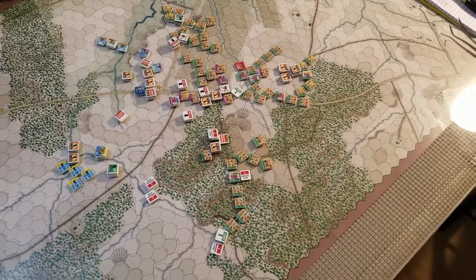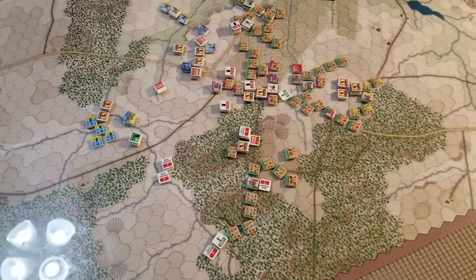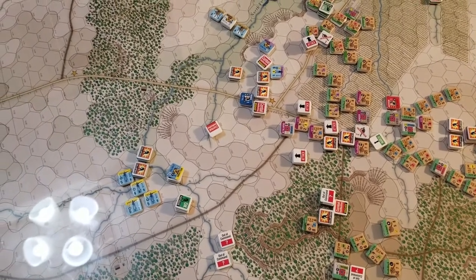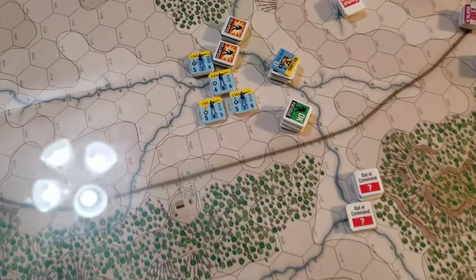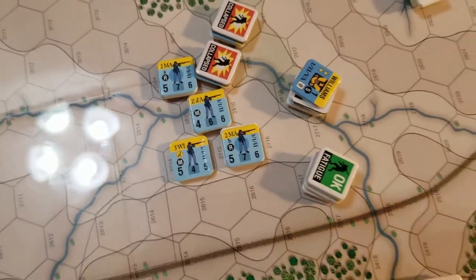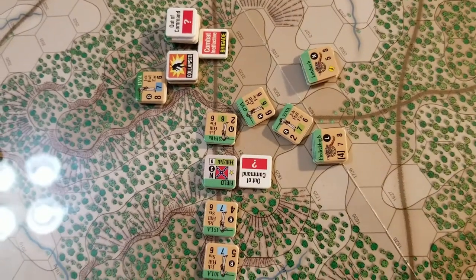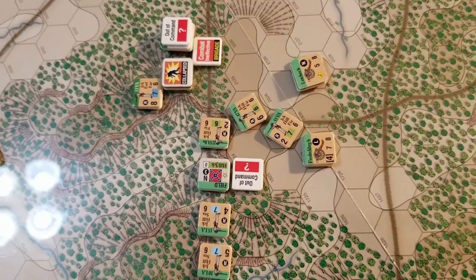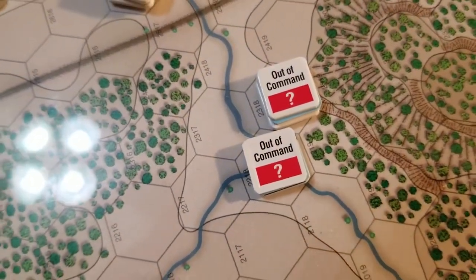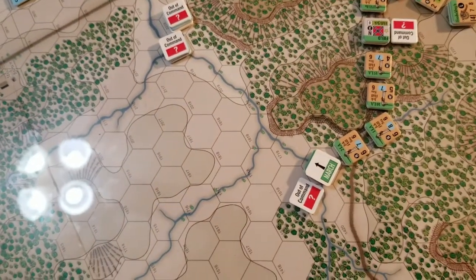Battle of Cedar Mountain — finished the 1830 game turn. The Union line has pretty much collapsed. Every brigade is combat ineffective except for the 3rd Brigade from the 1st Division of the 2nd Corps. They were defending a victory location that is now definitely in Confederate hands, so they were able to escape. The only two artillery batteries they have left have also escaped, so far — AP Hill's second column is right on their heels.